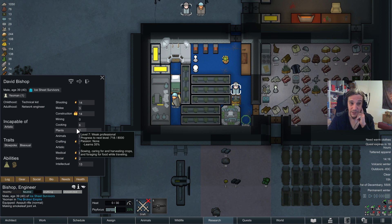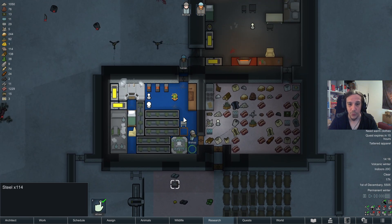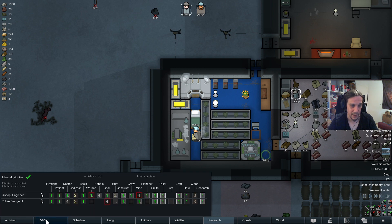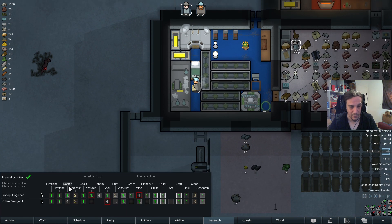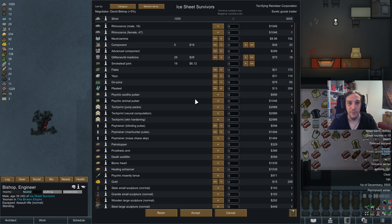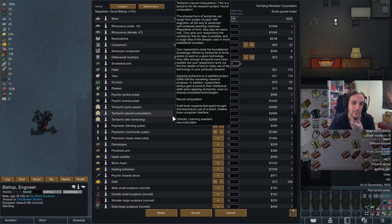I would love to have a drug facility bench, but that's just not happening. Look at that — we finally got ourselves a trading ship. Terrifying Reindeer Corporation. I'm not scared — I'm merely giggling.